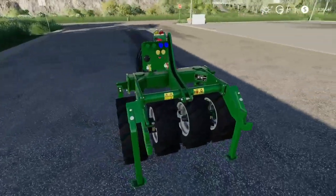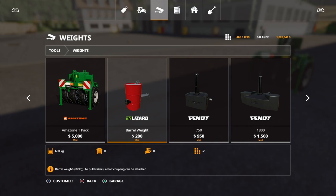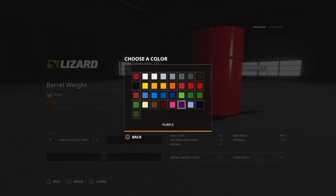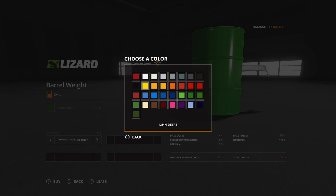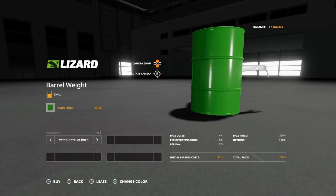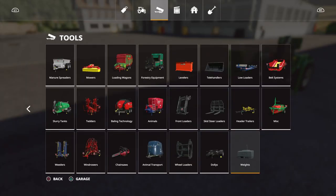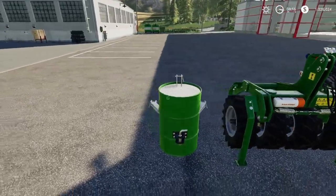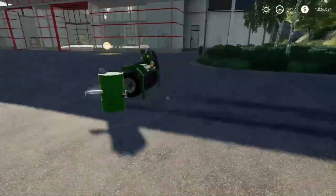The Barrel Weight by Lizard is 200, two slots, 600 kilograms. You can change it to pretty much any color you want — we'll go with John Deere green, or maybe John Deere yellow, Challenger, JCB... let's go John Deere. Without trailer hitch or with trailer hitch — it's 90 extra if you go with the trailer hitch. You can actually see stuff in it. Three point linkage, nice.